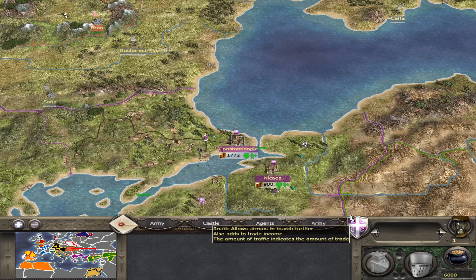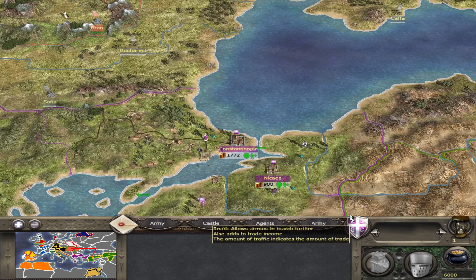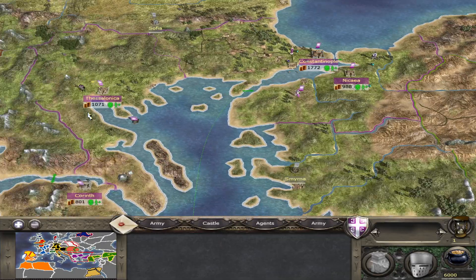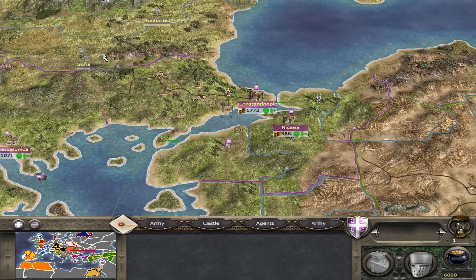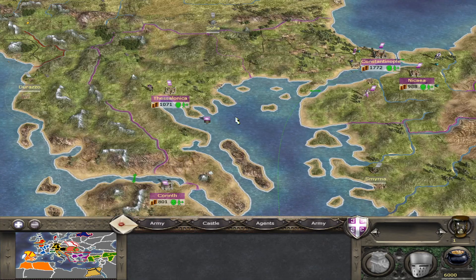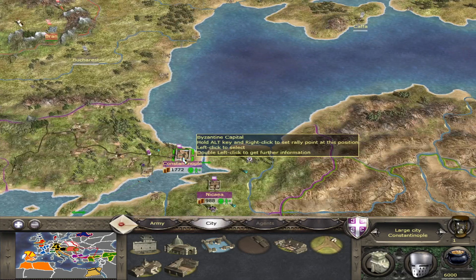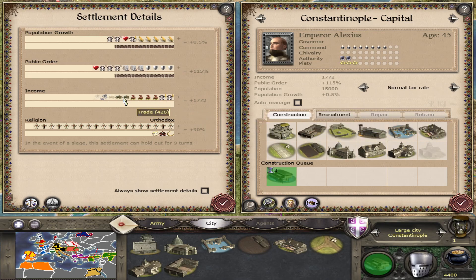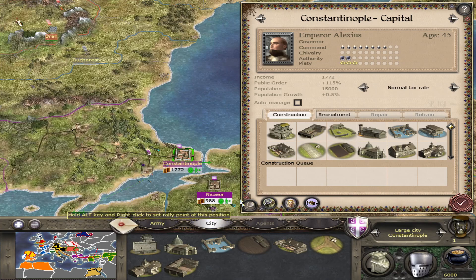Hello everyone and welcome to Quality Old Games. Today we are making a short guide to Byzantine Empire in Medieval 2 Total War. As you can see, the Byzantine Empire is a bit fragmented but still in quite decent position. The city of Constantinople will be quite a hub of trade — as you can see, these buildings there do at least some increase to trade already.